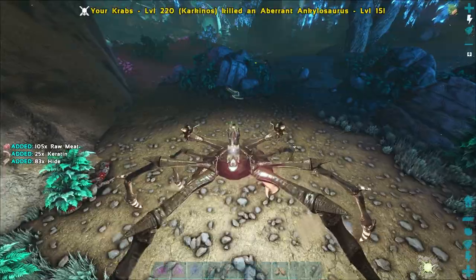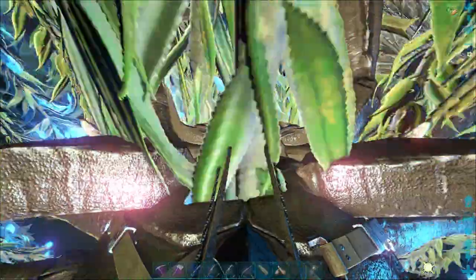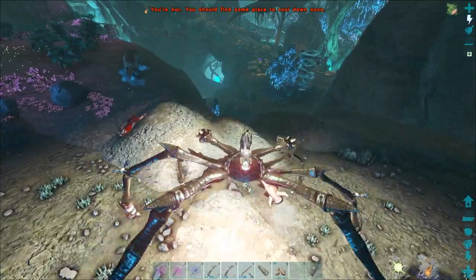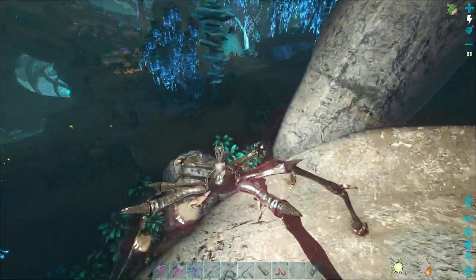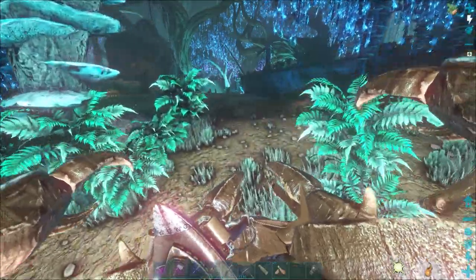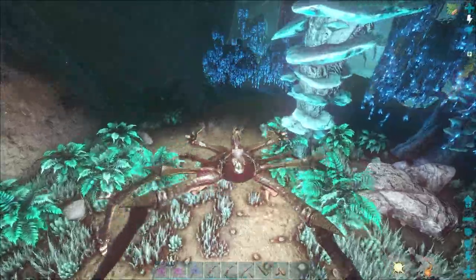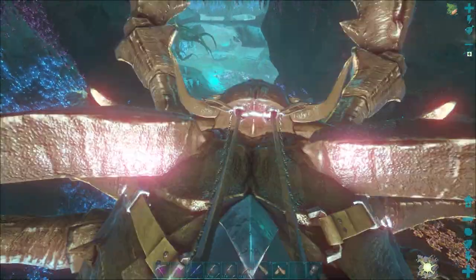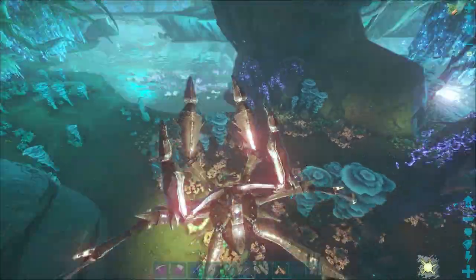The good thing about using the Crab for all these tames is I can literally just pick up the creature and hold it while I'm trying to knock them out. Super easy, so that'll be handy. Also, basically nothing aggros onto me — there's like a few things like a Basilisk, but most of the extremely aggressive and dangerous creatures, like a Ravager, do not aggro onto me, which is very handy. Ravagers are very dangerous, so it's nice that riding a Crab means they won't target us.